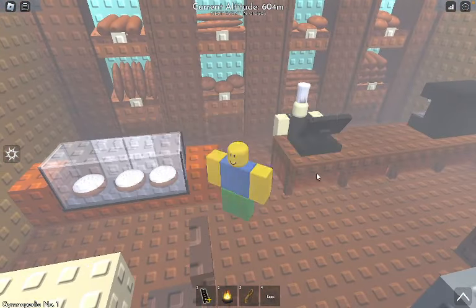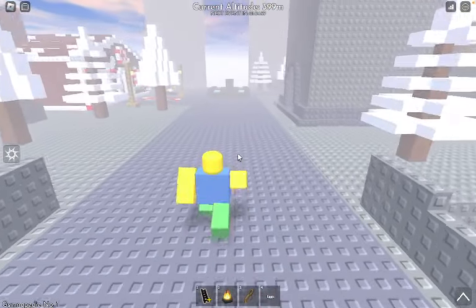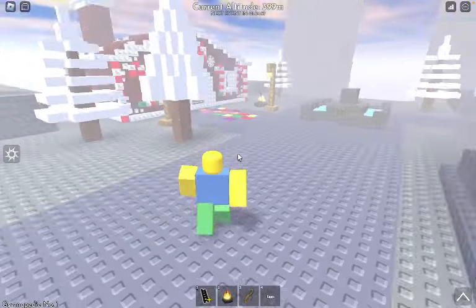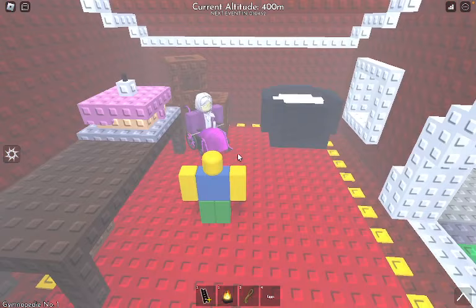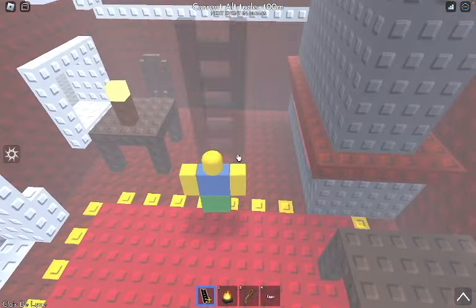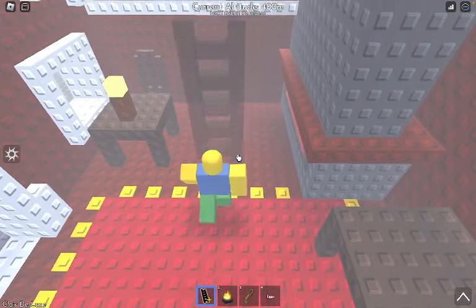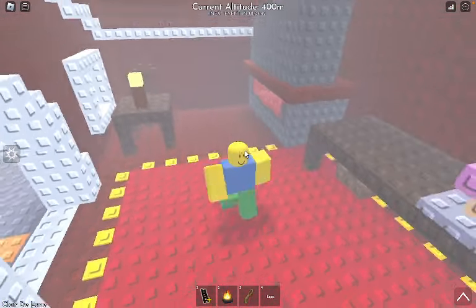Once you get all the ingredients, you'll have to go back to the grandma's house and hand her the ingredients and she'll start making the cookies. After she makes the cookies, you'll have to wait there for three minutes. Then after three minutes, the ladder will appear right here in the spot. So then you can collect it, get the badge, and get the ladder.